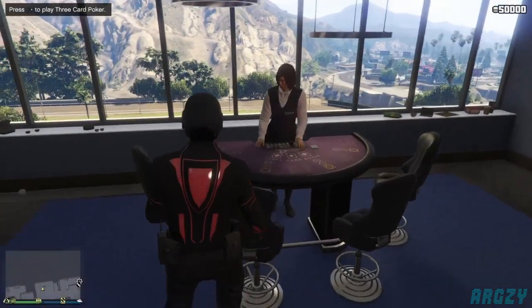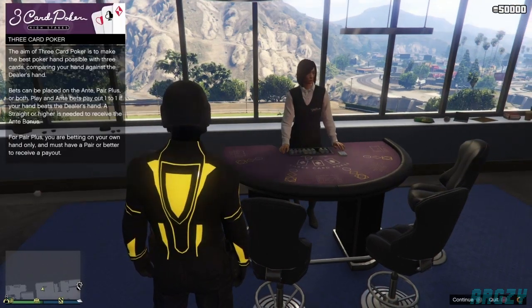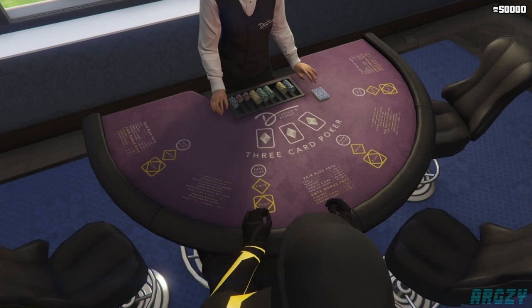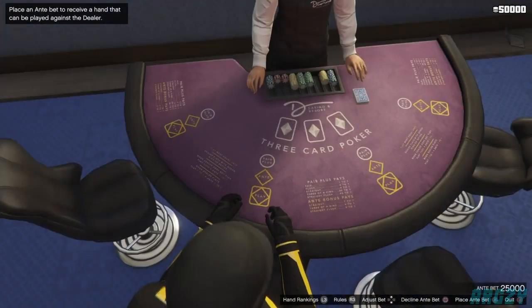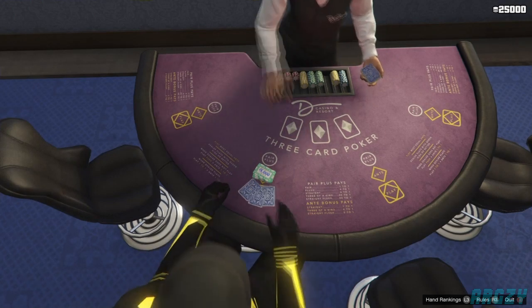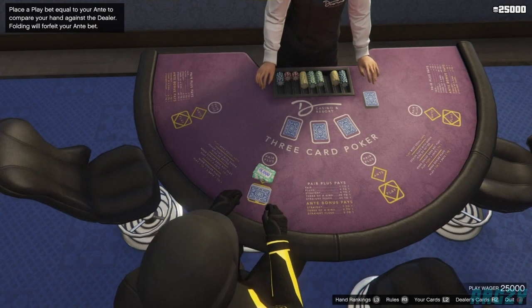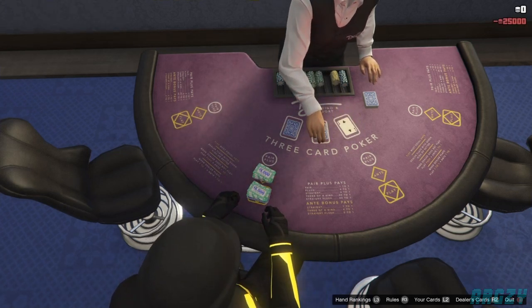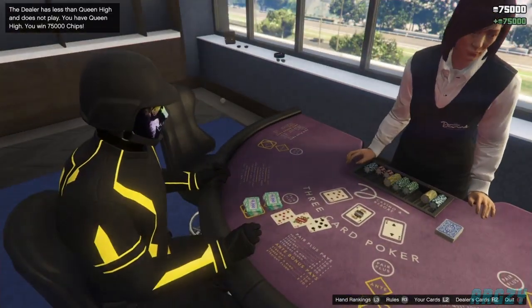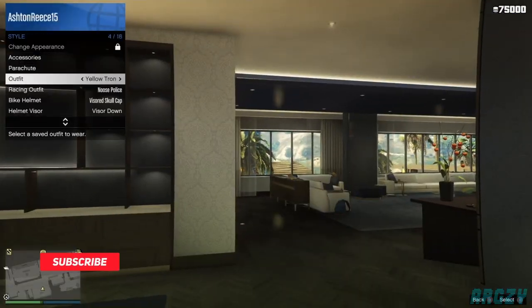All you need to do is sit down at one of the tables. Save before sitting down — you know the game is saving when you see the orange circle in the bottom right. Once you've sat down, place a bet. It really doesn't matter which bet; just place the highest amount to maximize what you get from this glitch. It normally takes around five to ten seconds for the dealer to get the cards out. You don't even really need to look at your cards. I just made 75k here.